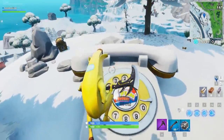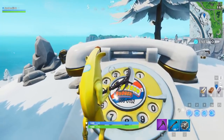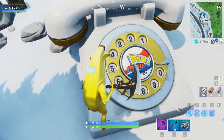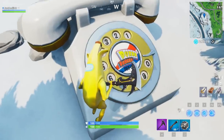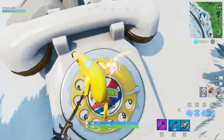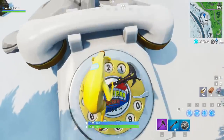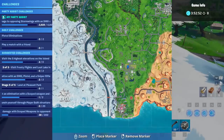Over here we have the giant phone and you gotta dial the Durr Burger phone number, which is 555-0152. If you've never used one of these old rotary phones, you hit 5, wait until it dials, hit 5 again, wait, hit 5 again - that's 555. Then you do 0, 1, 5, and 2. Once you enter the entire phone number, that's stage 1 of the challenge completed, which is to dial Durr Burger on the west of Fatal Fields. But that's just stage 1.